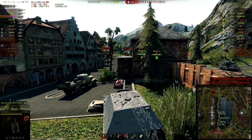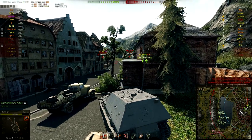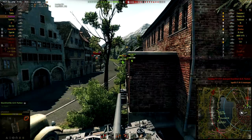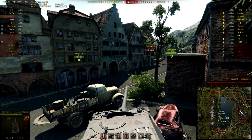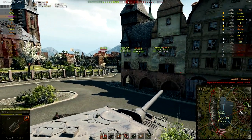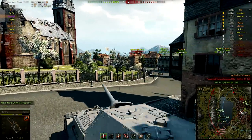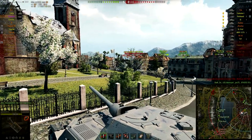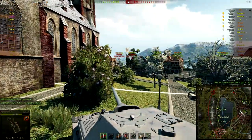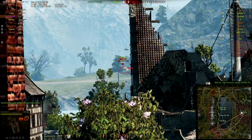Let's look at some positives: the gun is nice — it's the same gun as the Jagdpanther 2. You have a lot of hit points, so you can be a good pinata for the enemy team once they track you. You also have shitty camo and shitty view range. What does the Ferdinand do well? Let's think positive.